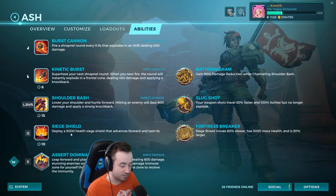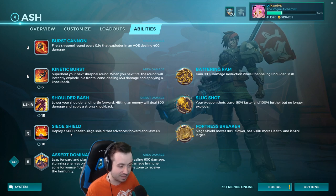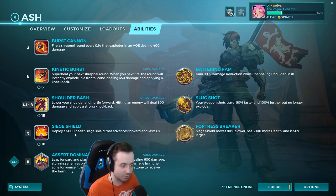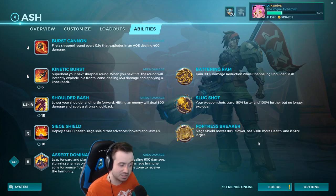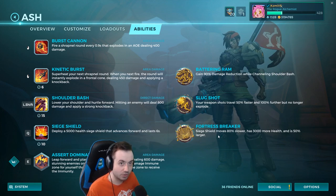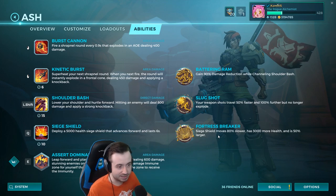The downside is 3,000 plus 5,000 health is 8,000 health on the shield, and once enemies get Wrecker 2 or 3 online, it just gets melted immediately. But 8,000 is still a beefy amount and gives you really strong early-game presence.